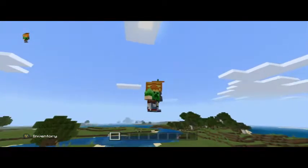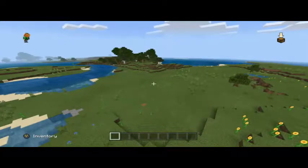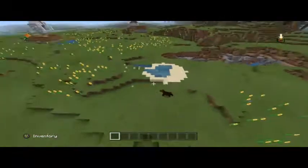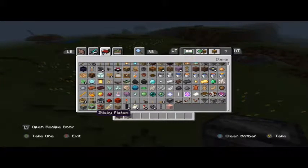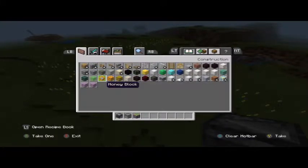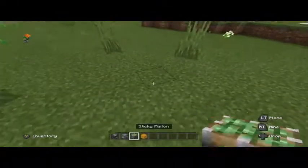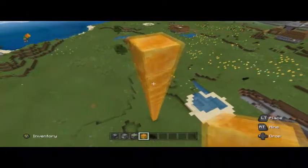Hey everyone, welcome back to a brand new video today where I'm going to be making a carpet bomber. Make sure to hit the like button and subscribe. You will need TNT but don't get that yet. If you're in creative mode, you will want an observer, dispenser, sticky piston, and a honey block. You want to build up 15 to 20 blocks high — that should be enough.